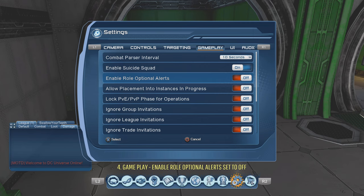When 'Enable Role Optional Alerts' is OFF, you're guaranteed to get the desired roles — a tank will queue as tank and actually tank, and you'll also get a healer and a troller. Those are the three most important support roles. A lot of players don't know this; when you start the game the default is set to ON, so make sure you turn it OFF to avoid problems in raids without a healer or tank.